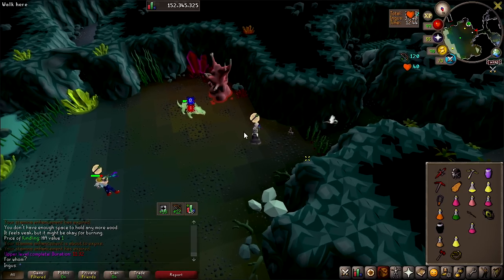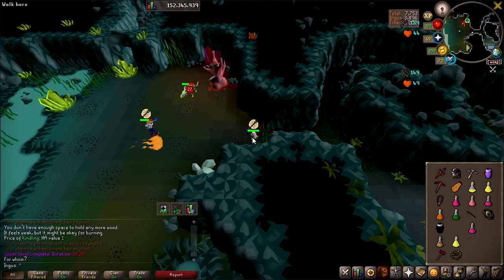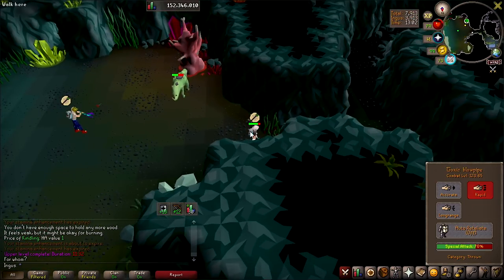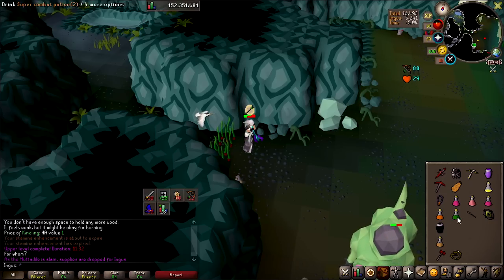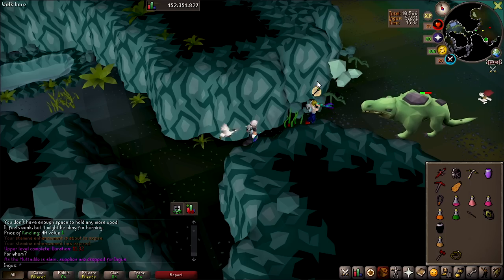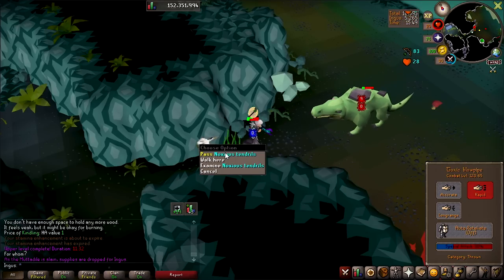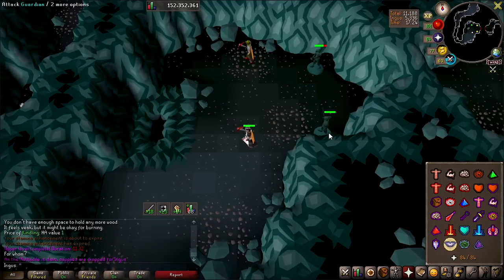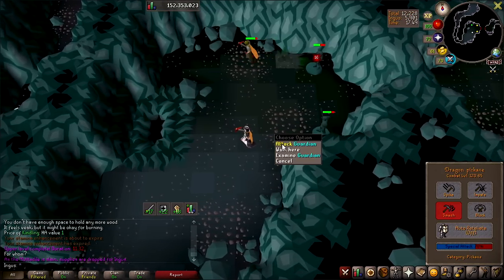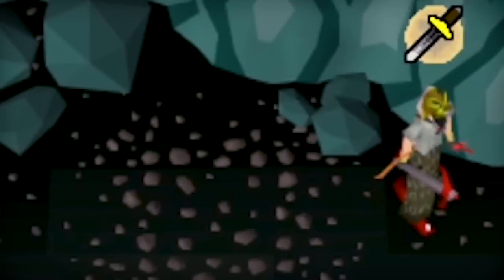You have to add the herb to the vial of blood and then add the secondary — it's a two-step herblore method. Why would anyone do this for training? The Olm hit me — I don't know if I'm going to be able to DPS it. He's dead though. I got the Dragon Pickaxe just for this room. Are you using blowpipe or rune crossbow? I'm taking both.